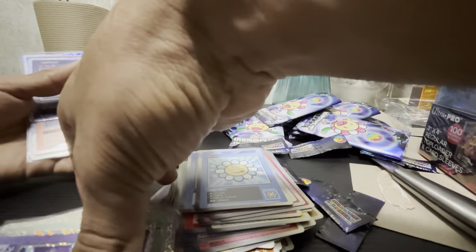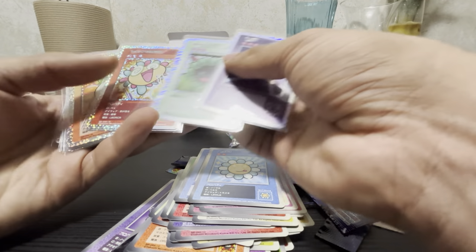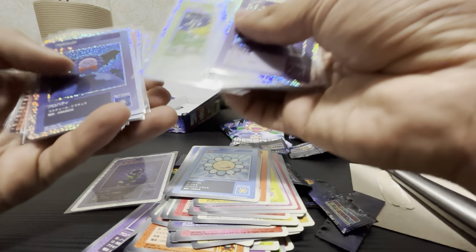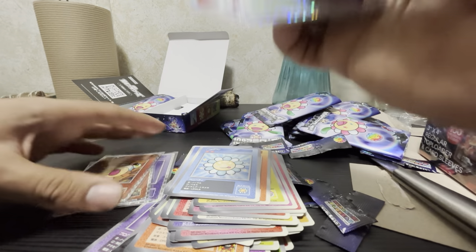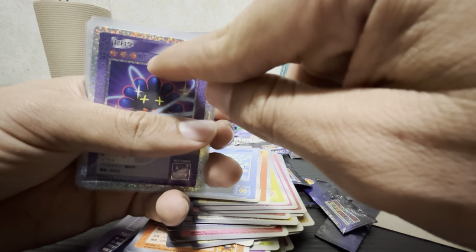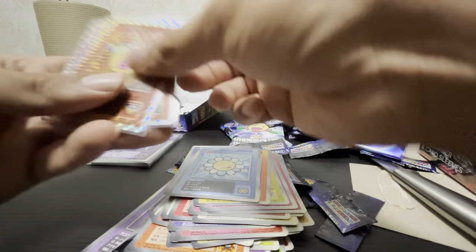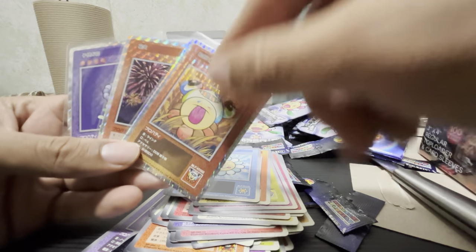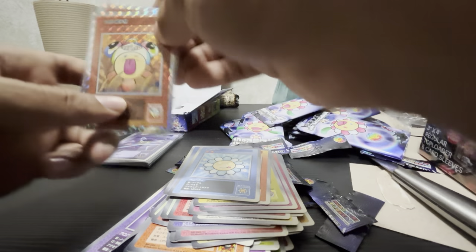All right, let's do a little ratio — I've got a DIY tripod going on right now. Rares: one, two, three, four, five, six, seven, eight, nine, ten, eleven, twelve — we got twelve rares out of twelve packs. Based on how many flowers appear on the card, that indicates the rarity. We got three super rares — four stars because it's a higher rarity — and no ultra rares.